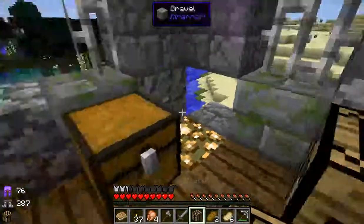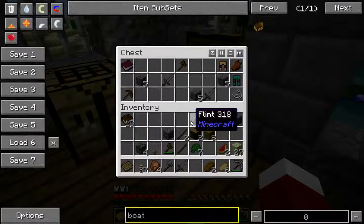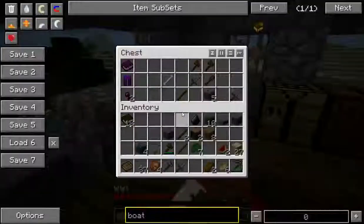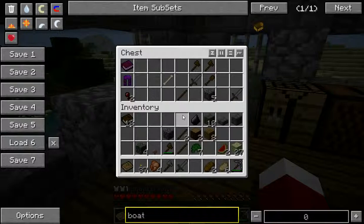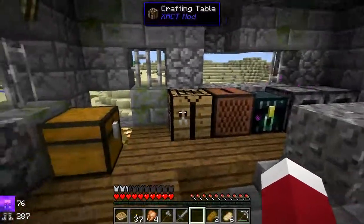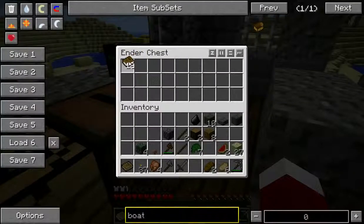Got another crafting table — I think we'll put it over here. Any more new stuff pop in there? Doesn't look like it. Let's store some of this junk in this ender chest. I also stole all their books, because I'm a terrible, terrible person.